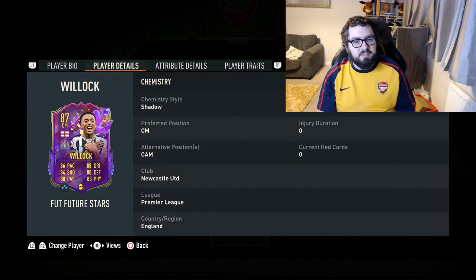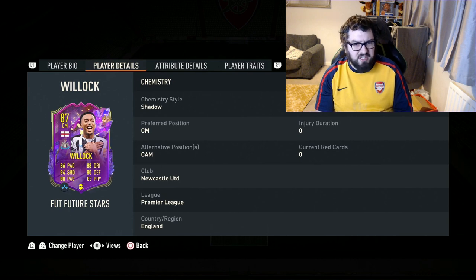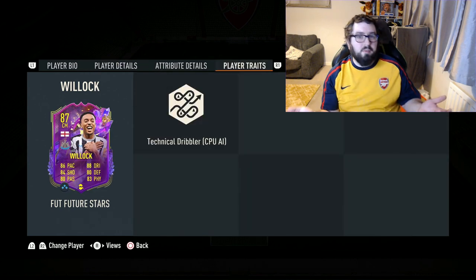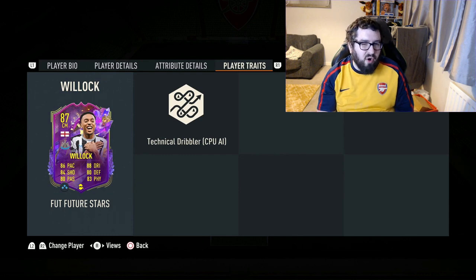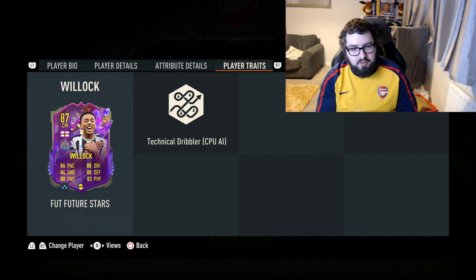Positions-wise, same as his base card as well — CAM, not really changed anything there. And same with the player traits. Technical Dribbler is on his base card, same as that. Not a lot of player traits, which maybe for a box-to-box, you might want to see a few more on there.